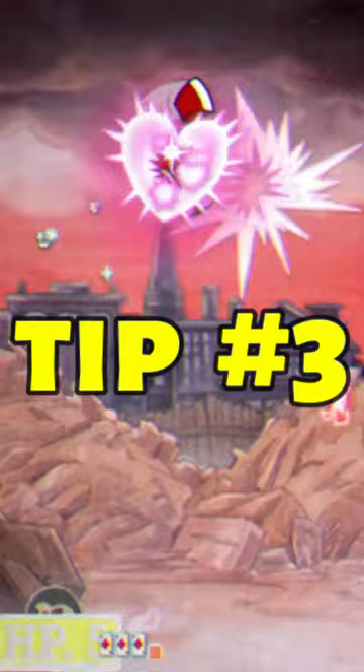Tip number 3 is going to be parrying as much as possible. If you have the Heart Ring, you get HP back, and if you don't, you get EX to kill him even faster.